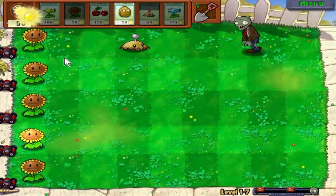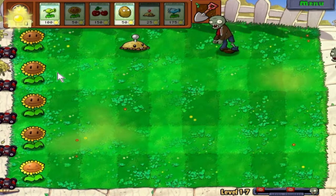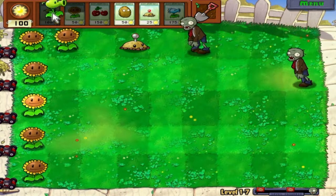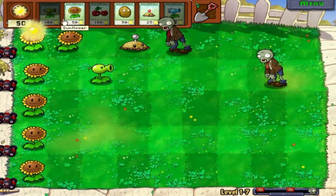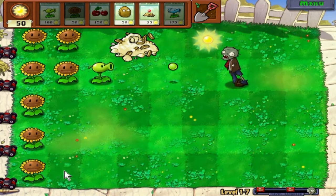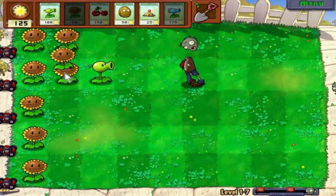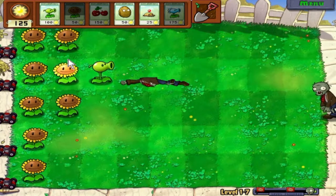I'm going to do two rows for this level because I want to show off what the Snow Pea does. He's not that helpful, but if you have enough sun, it's kind of like, why not? He's not that bad, though. Snow Peas are okay, but I don't really find a use for them now. Later in the levels where you get different types of zombies, that would be pretty helpful.